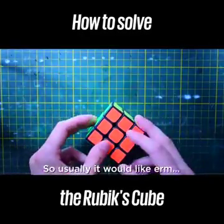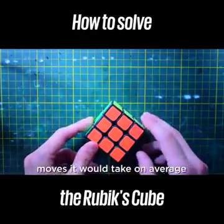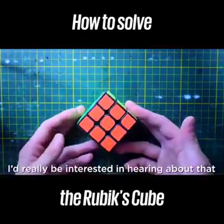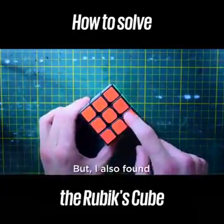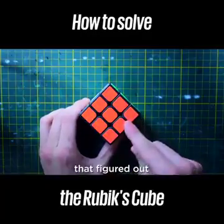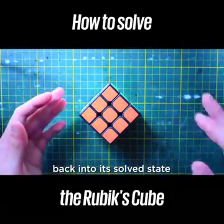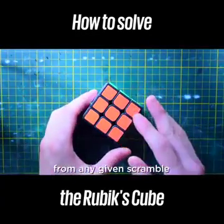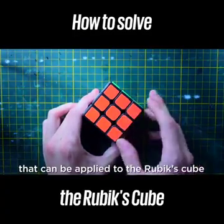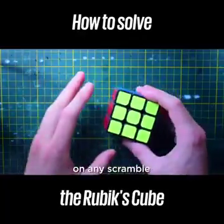I don't know how many moves it would take on average — if someone can let me know in the comment section below, I'd really be interested in hearing that. I also found after doing a little bit of digging that the same people who figured out it takes 20 moves also found an algorithm that can be applied to the Rubik's Cube on any angle, on any orientation, of any scramble.